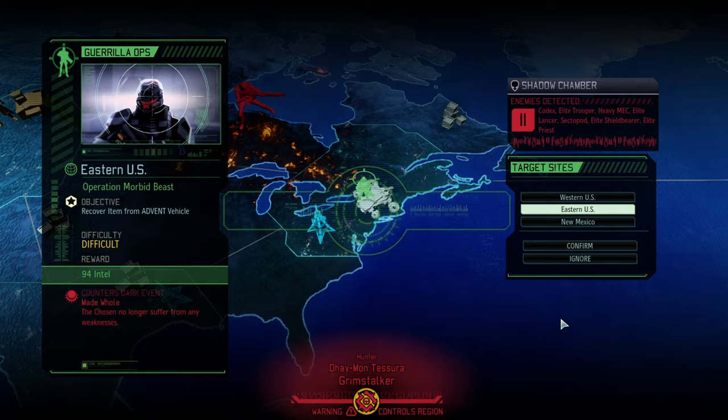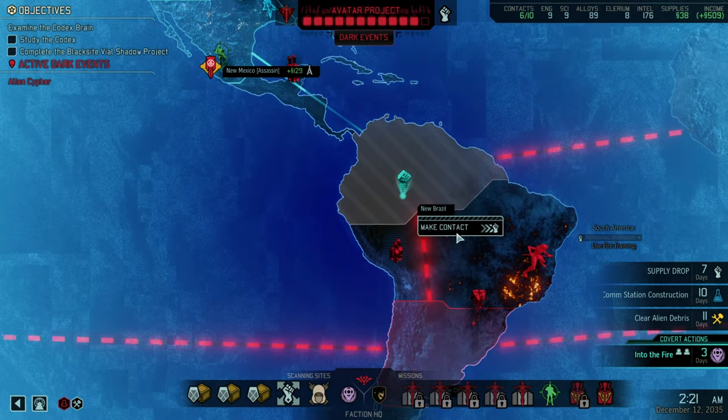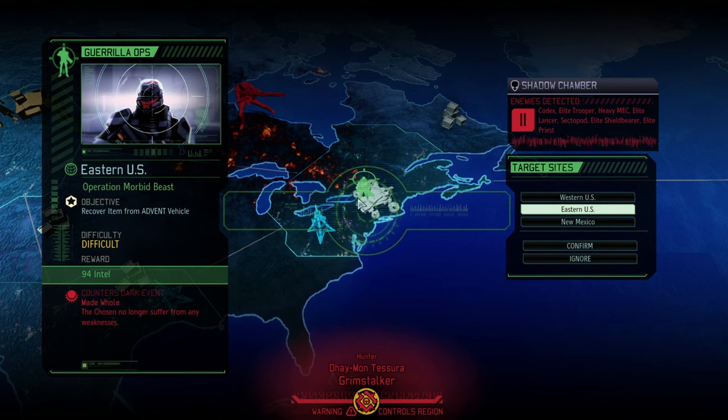A couple more episodes and we're on a good track. We still need to get rid of Alien Cipher as a dark event. Once that's done we're free to go to South America and get a couple more personal combat sims and weapon upgrades. We already have the research for armor upgrades but we're missing Elarium to upgrade the weapons.